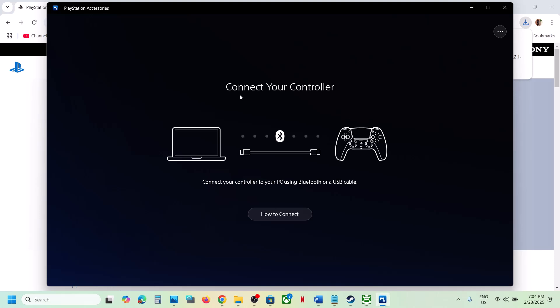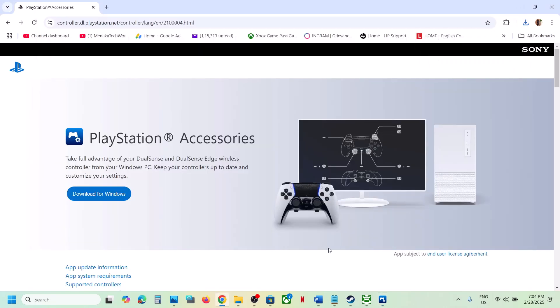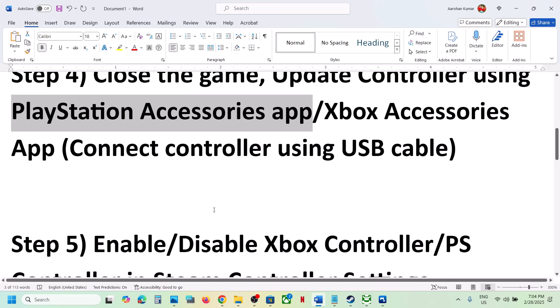Run the downloaded exe file and install the PlayStation Accessories app. Once installed, launch it, connect your controller, and once connected you will see your controller at the top left. If there is any update available, it will prompt you — update your controller firmware and then check.